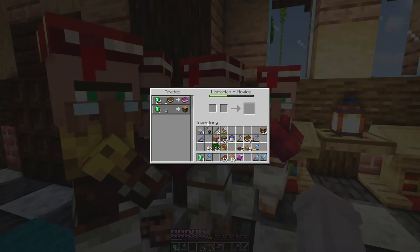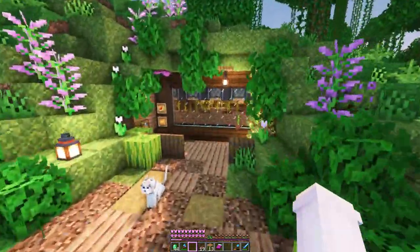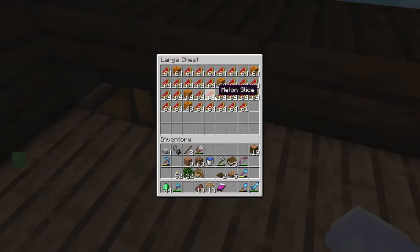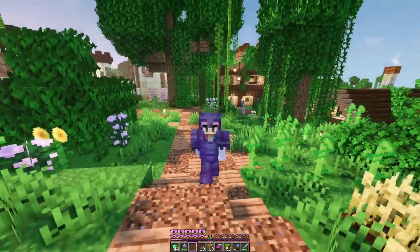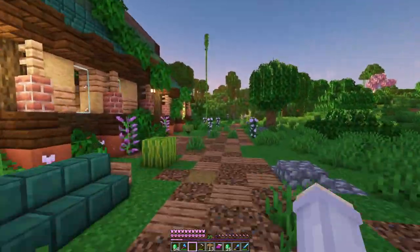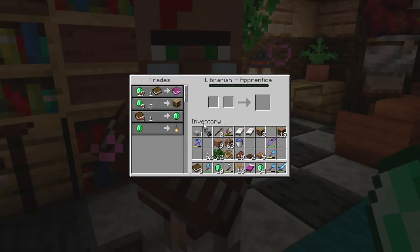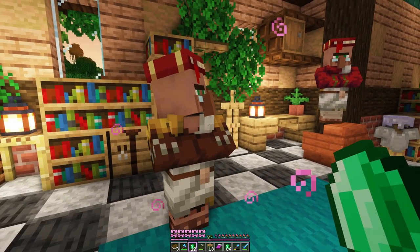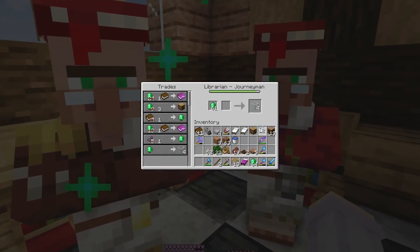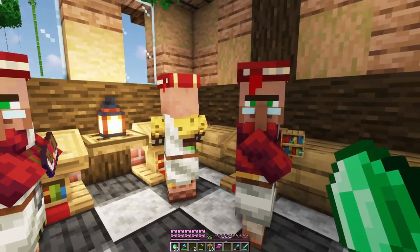Now I'd really like to level up these guys and see what else they can sell — I'd still quite like to get a silk touch book. Thanks to our pumpkin and melon farm we should be able to get enough emeralds to level them up. Look at this — the farm is working like crazy, and that's after I've already done a bunch of trading. I can't believe we're level 37 just from trading with the farmers. One villager sells lanterns — I didn't even know that was a thing but I'm going to be using that trade a lot. Another gives luck of the sea, and then fortune 1. We have our first master villager.